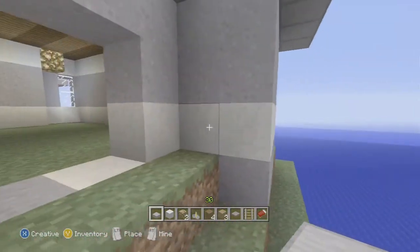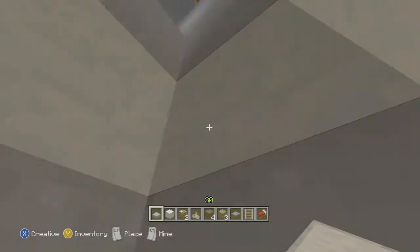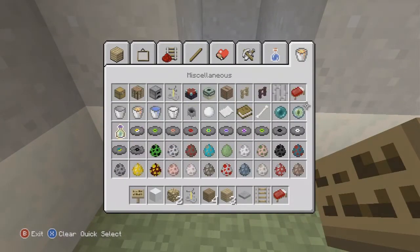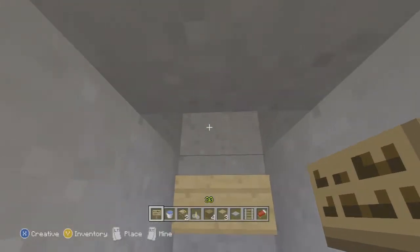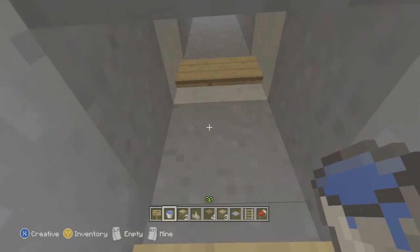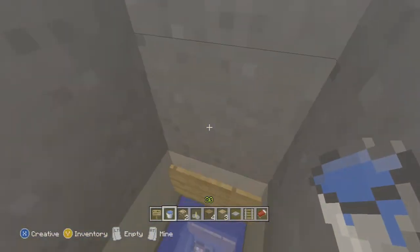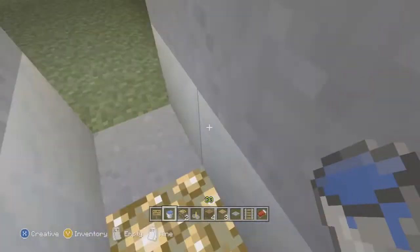Next we're going to go inside the guts of the elevator. If you don't know how to build a water elevator, it's very simple — you're going to need some signs and some buckets of water. I'm not going to show you how to build the top area because I want you to design that part yourself. Change the sign to say 'elevator' if you want. With the signs, go every other block and in the middle of the two signs put a water block — that will make you swim up fast.